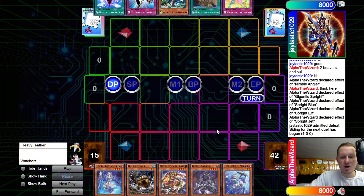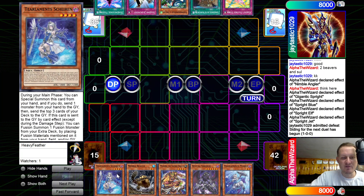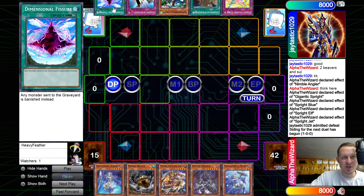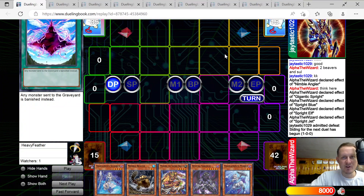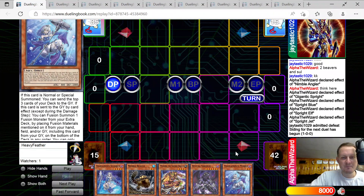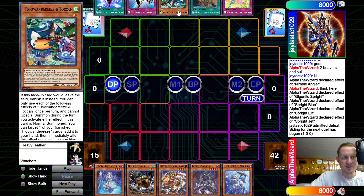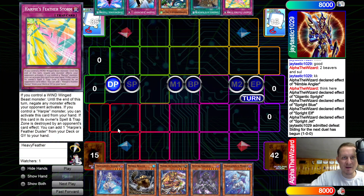Opening hands for game two: we have Merrily, Sorenir, Mudora, Beaver, and Shiren. He has Featherstorm, Map, Toucan, Judgment, and Defissure. I feel like this is just an FTK because he has Map plus a bird plus Featherstorm and Judgment — that's just game.